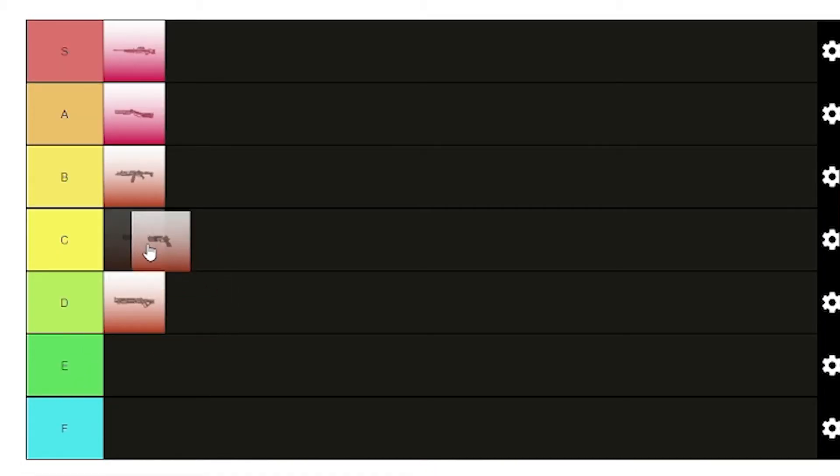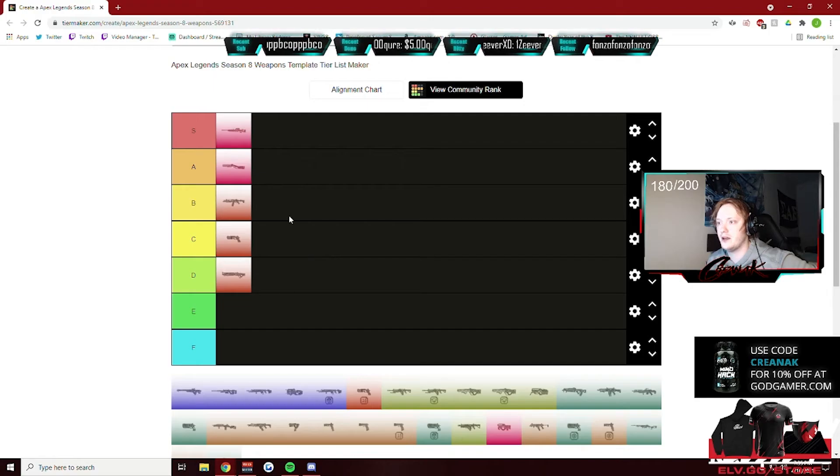Mozambique — if you have Hammerpoints, this thing is nuts, especially when you break someone's armor. It lights them up. So I'm gonna give it a C. I want a shotgun in each tier.